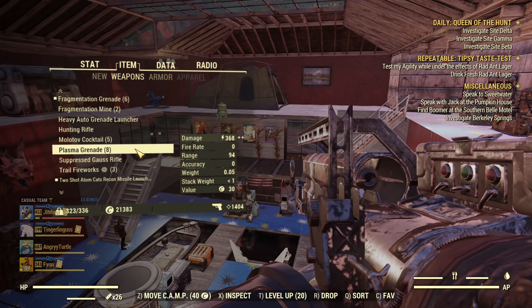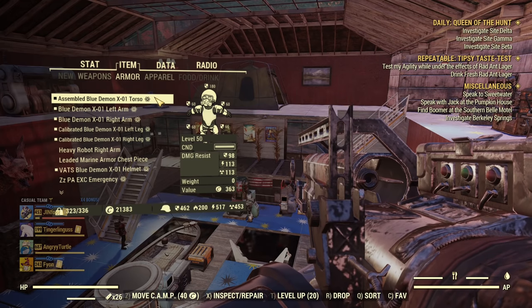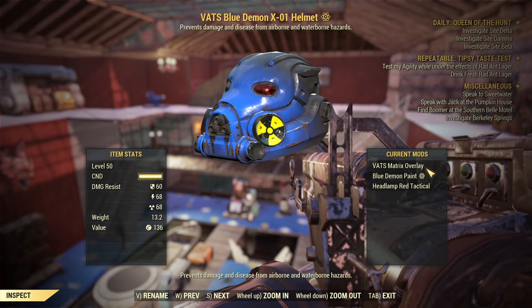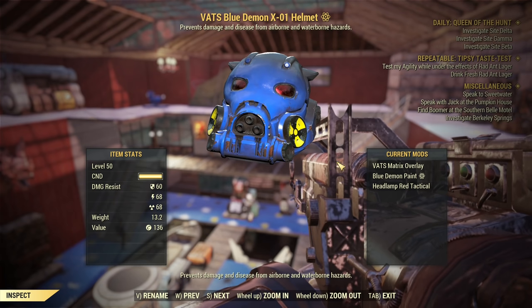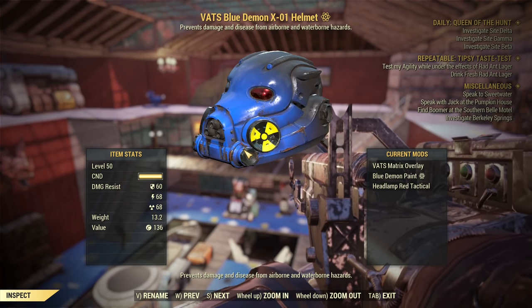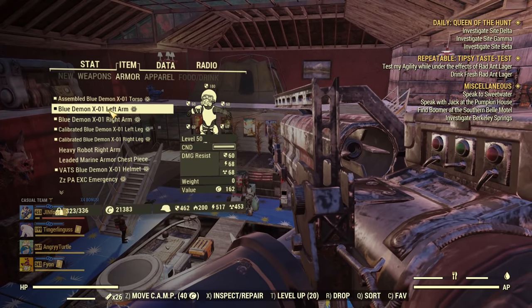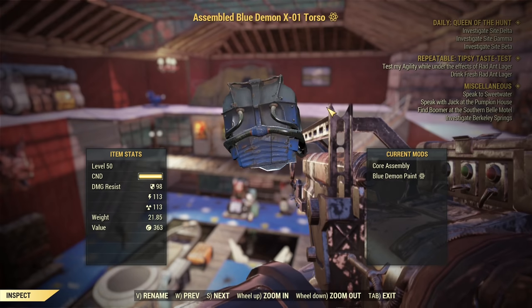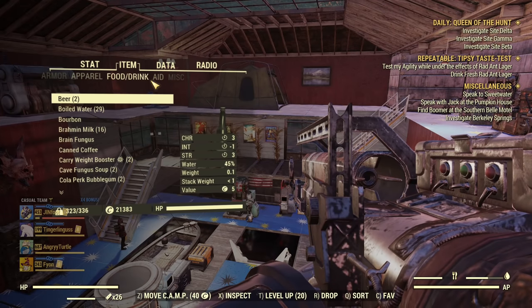Of course any grenades I pick up I'm going to use as well. About the power armor: I'm wearing X-01. The only reason I'm not using Excavator is because Excavator doesn't offer the Matrix Overlay mod, while X-01 does have it for the helmet — that gives extra accuracy in VATS, a unique feature for only select power armors. Calibrated legs for carry weight, arms don't matter much, and for the torso we have Core Assembly for consistent AP refresh, since this build needs more AP.